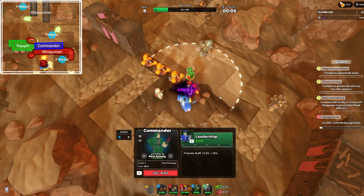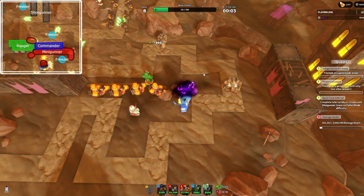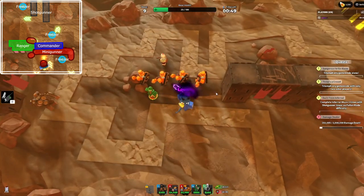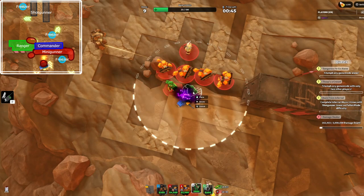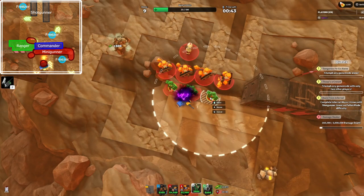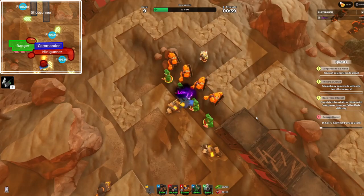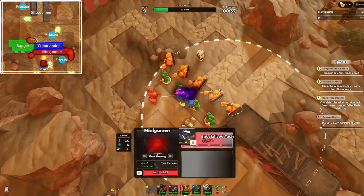Now we're going to start setting up commander chaining, so you want to get the commander to level two. Next, place three level zero commanders — this is just planning out the chaining, and when we get to it I'll tell you how to chain. As soon as you're done, you also want to get another level two minigunner.